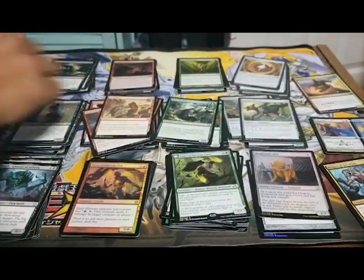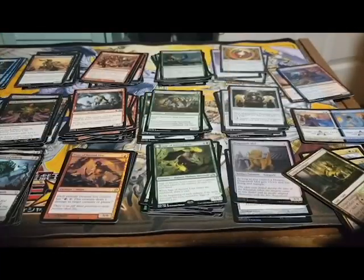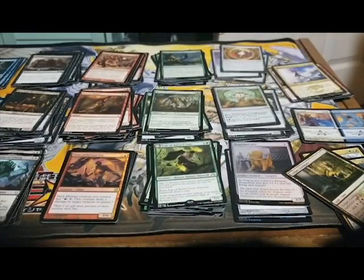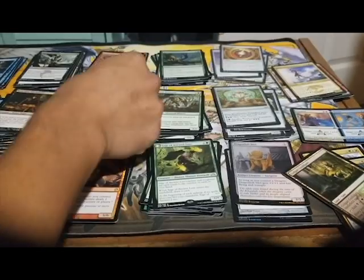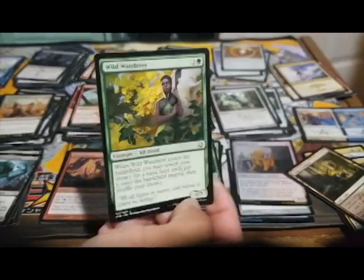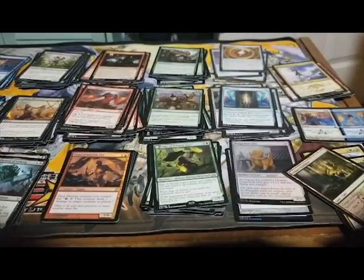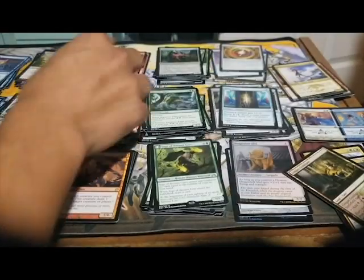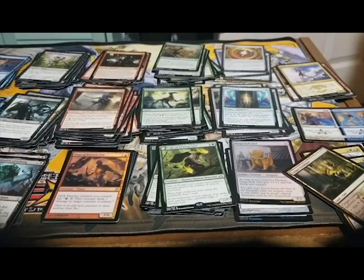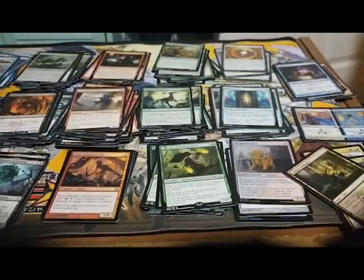One of the foil rares that I got was a mono black legendary creature, but I didn't like that because it would ruin the deck building challenge I had going on for myself. So I put it away and decided to look at the cards and see if I could make a commander deck out of them, and then find a commander for it later on. I started out by just sorting the cards by individual colors: all the greens, reds, blues, blacks, multicolored, and artifacts.